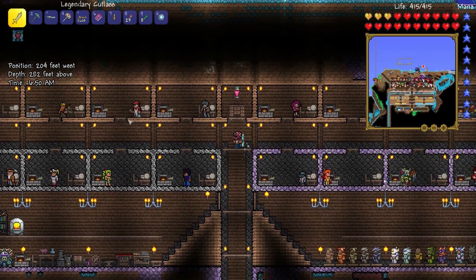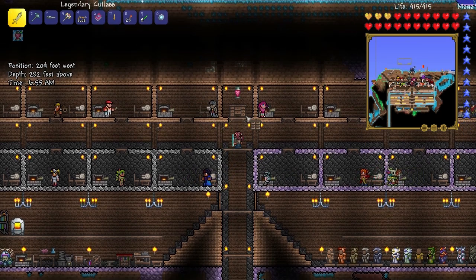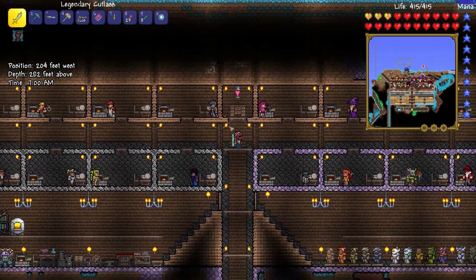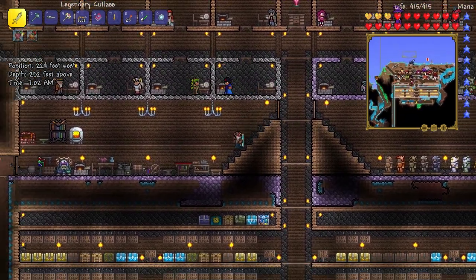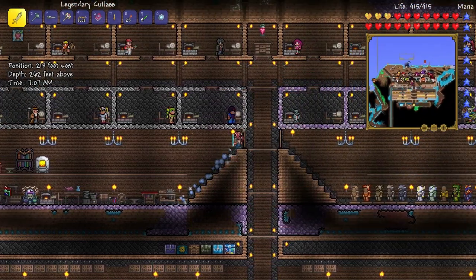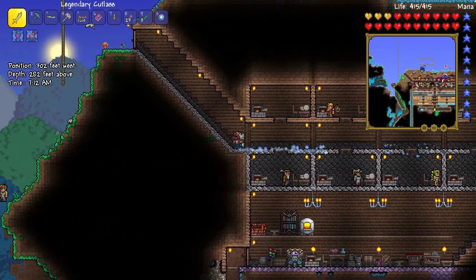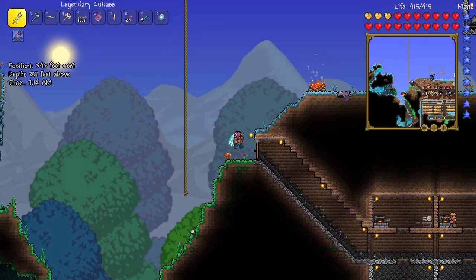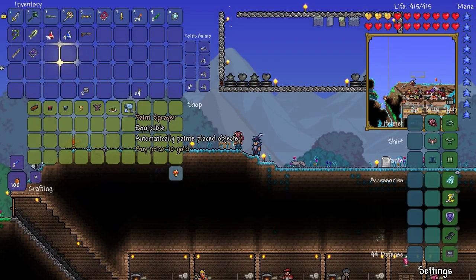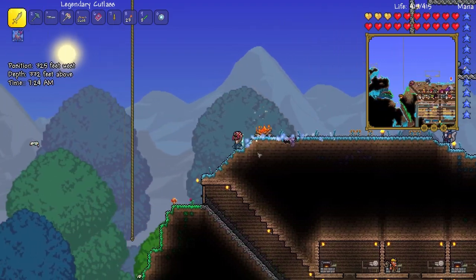Welcome back to another episode of Terraria 1.2. In this episode we will be fighting the Destroyer. I believe that we are worthy. I've been farming the Wall of Flesh a bunch off camera, so I've got a Platinum Coin again. Also got a Wall of Flesh mask, and I farmed the Eye of Cthulhu a bunch of times, so I got a couple Eye of Cthulhu masks.